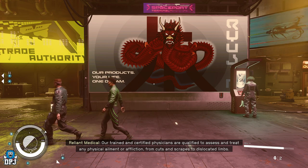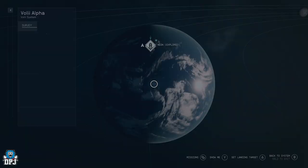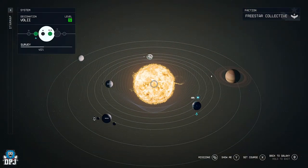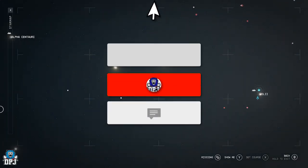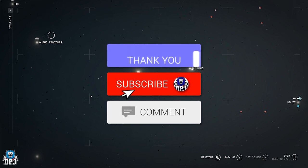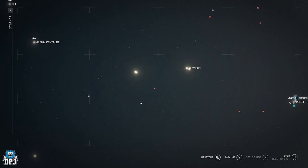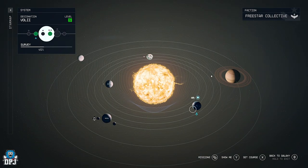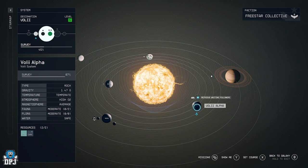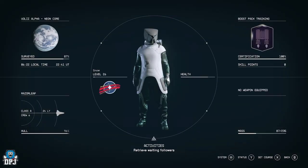So you want to come to Neon, which is in the Voli system. I'll show you where it is now in comparison to where Alpha Centauri is, which is where we start on New Atlantis. It's just over to the right of Alpha Centauri — go down in this corner, into Voli, and then into the planet where Neon is. If you've been through the main quest you'll know exactly where it is.